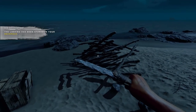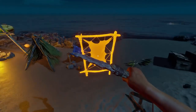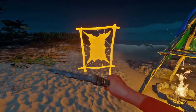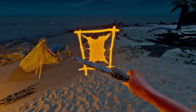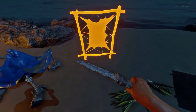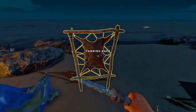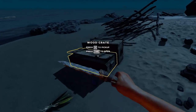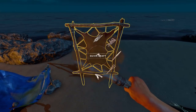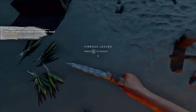Let's make a tanning rack. We're basically setting ourselves up along this beachfront. Let's put the tanning rack right here — like that. Now we can grab the rawhide and make leather!